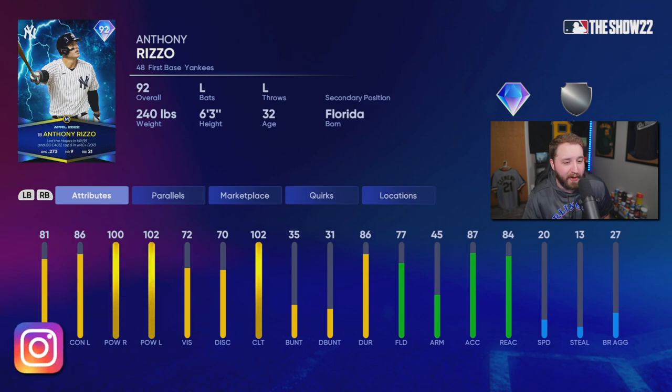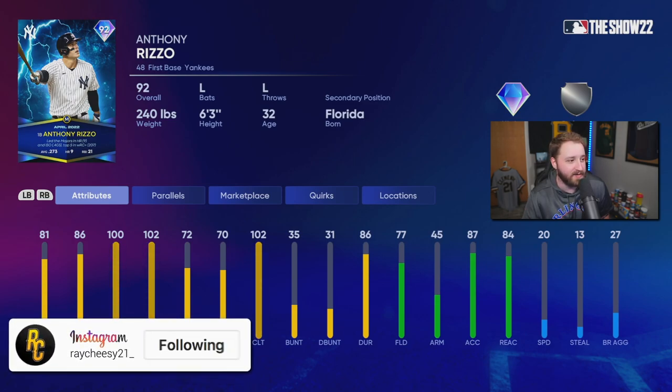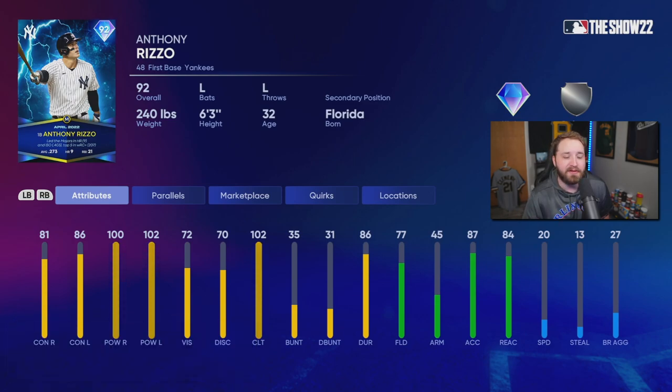The new April monthly awards program just came out and I've spent five and a half hours grinding out this entire program just to get this 92 overall Anthony Rizzo. He's the first baseman for the Yankees with 81 contact versus righties, 86 contact versus lefties, 100 power versus righties, and 102 power versus lefties. He's got pretty solid defense but no speed — kind of underwhelming overall.